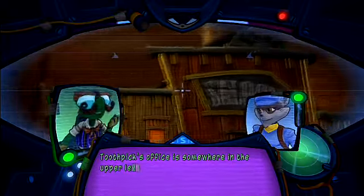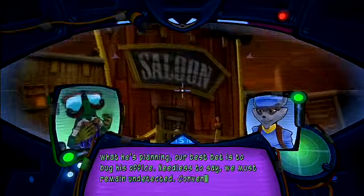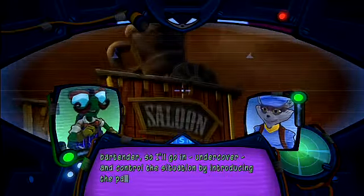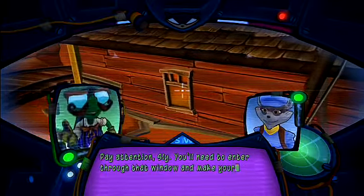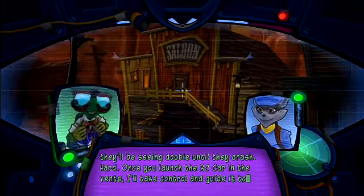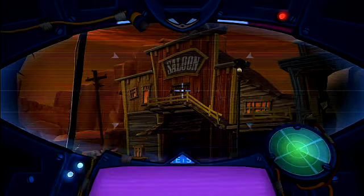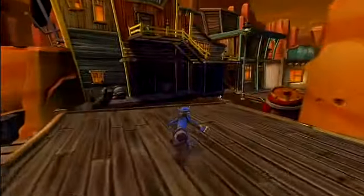Toothpick's office is somewhere in the upper levels of the saloon. To find out what he's planning, our best bet is to plant a bug. Needless to say, we must remain undetected. Conveniently, I discovered they're looking for a new bartender, so I'll go in undercover and control the situation by introducing the patrons to my special home-brewed sarsaparilla. Your mustache looks bigger — what have you been feeding it? Pay attention, Sly. You'll need to enter through that window and make your way to the ventilation system. Meanwhile, I'll have the goons inside so sugared up they'll be seeing double until they crash. Hard. Once you lock the RC car in the vent, I'll take control and guide it to Toothpick's office. You're not going to start wearing that mustache all the time, are you? Jealousy is such an ugly emotion, Sly. I agree, Bentley.